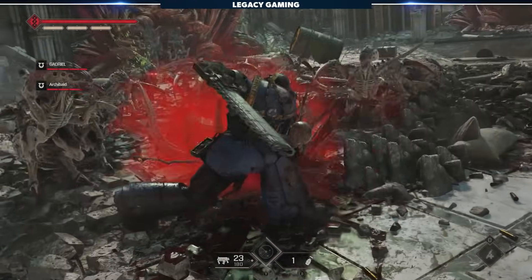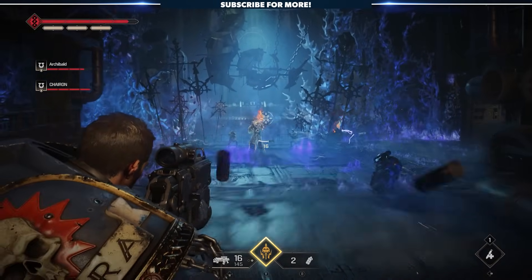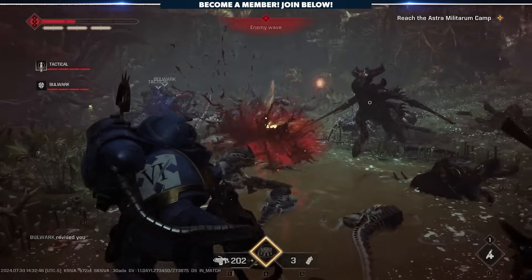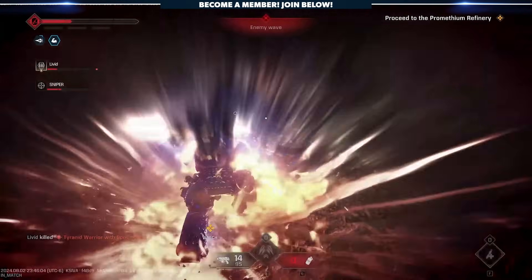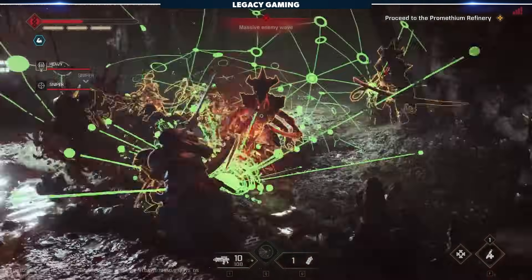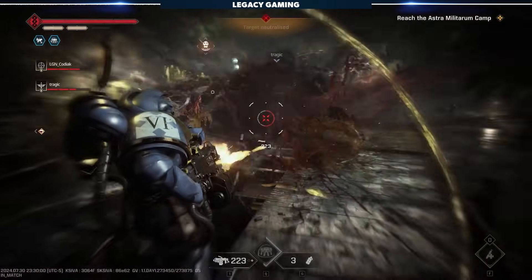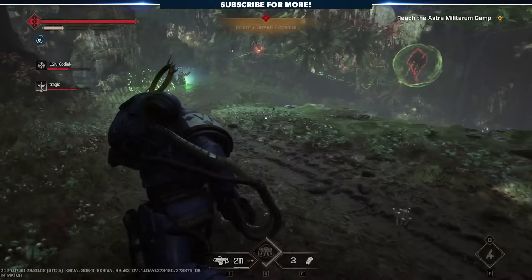We're going to focus squarely on the gameplay experience, because the moment-to-moment action is what has so far sold us on the game. You play as a Space Marine, either as Tidus in campaign mode, or your own customizable Astartes in Operations or Eternal War. And no matter what game mode, you're still taking control of a Space Marine. These guys are lore-accurate-heavy. You feel the weightiness of their movement and actions almost immediately, and that's something you can't really assess until you go hands-on yourself. Space Marines are, to put it lightly, walking tanks, and their lack of mobility is a huge factor in how you play the game.